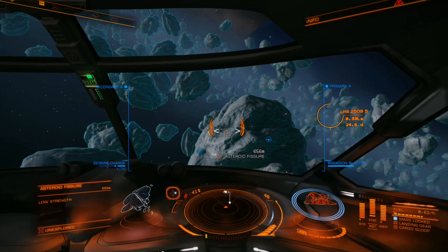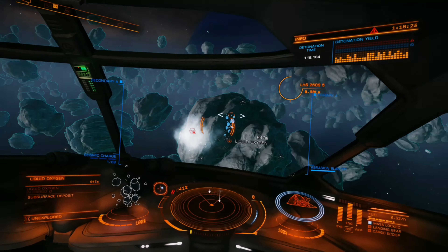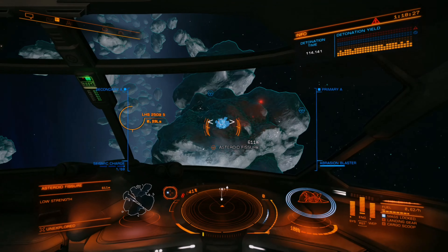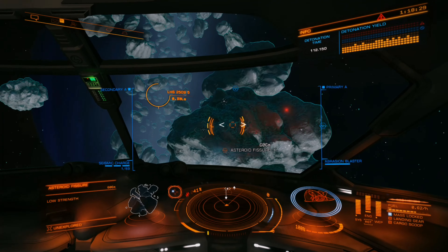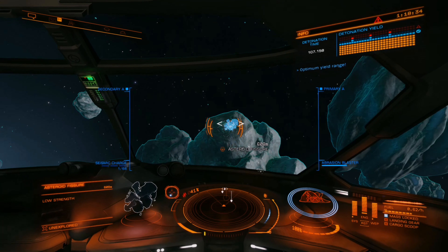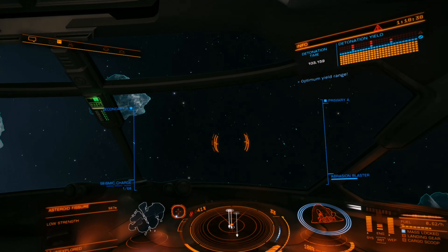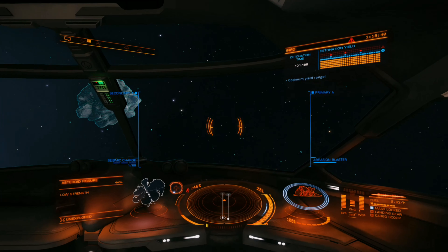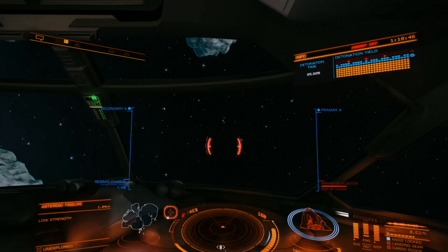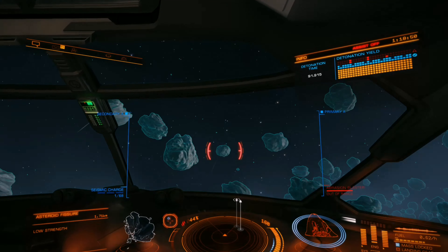Now that you've found a core with the proper minerals in it, pull out the seismic charge launcher and look around the asteroid for some fissures. You'll notice the seismic charge launcher has three different charge stages, and the asteroid also has three different levels of fissures. My advice is to play around with these and figure out which best works for you. Personally I like hitting the smallest fissures with the highest charge and then moving on to the highest fissure with the lowest charge. What you're trying to go for is the optimal range when all the blocks are in the blue part of the bar in the top right.